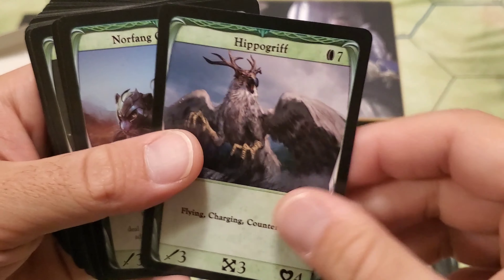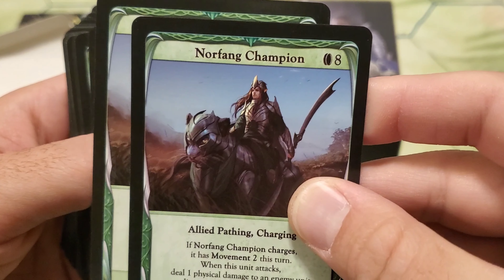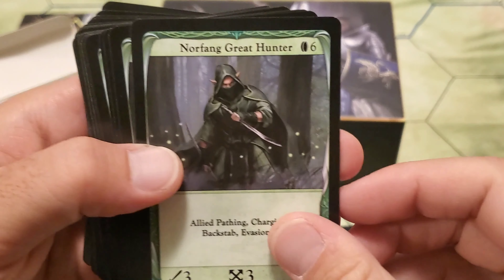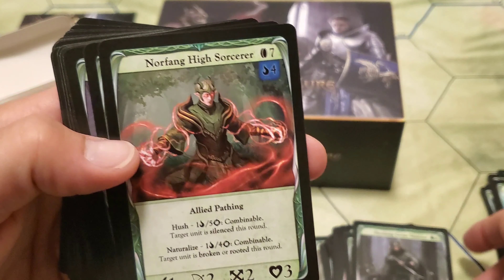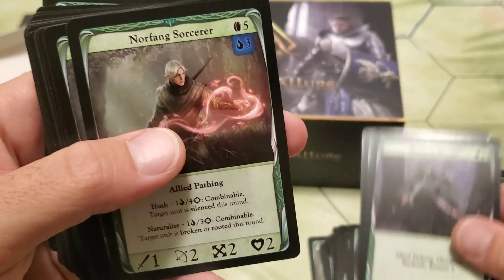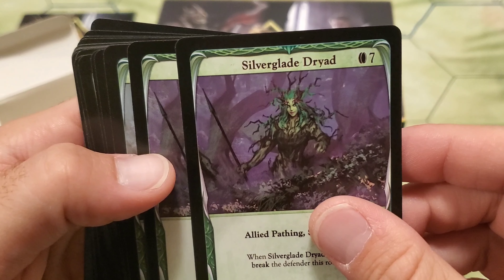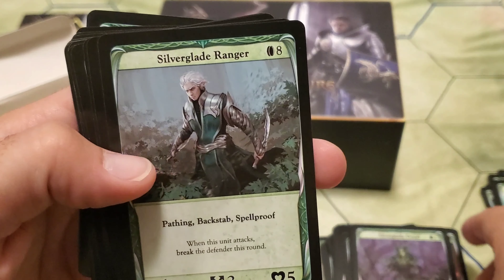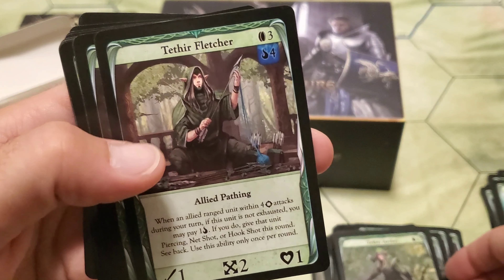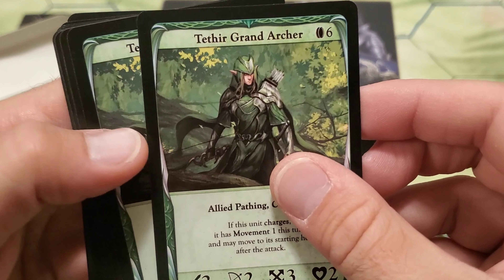Hippogriff — two Hippogriffs. Norfang Champion — two of them. This is one of my favorite units in Sylvan, so I'm really happy to see two in here. Norfang Great Hunter — two of those as well. Norfang High Sorcerer — we got two. Norfang Hunter — two. Norfang Sorcerer — two more. Silverglade Dryad — two. Silverglade Ranger — two. Tethyr Archer — two. Tethyr Fletchers — two. They team up with the Archers and do some crazy stuff.